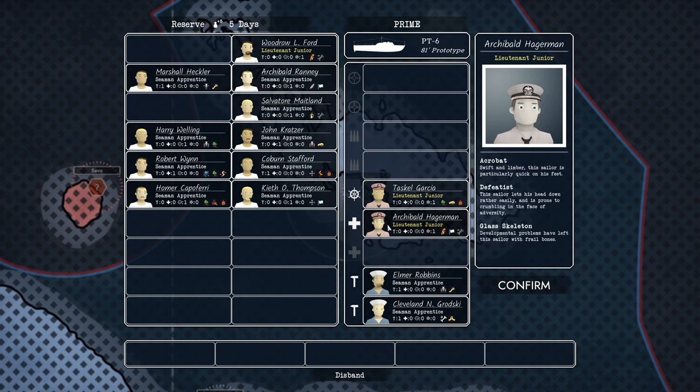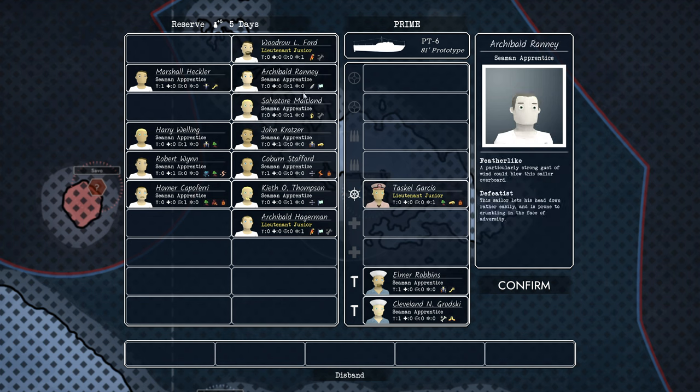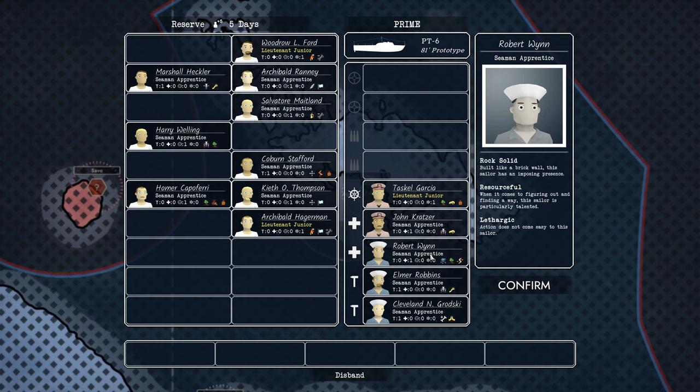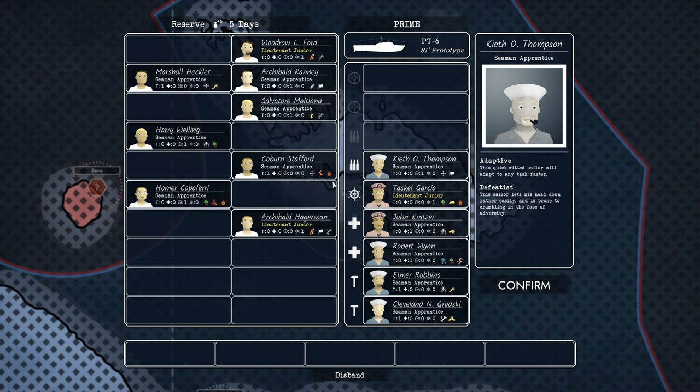We've got one medic here, Archibald Hagerman, but he's actually only really good at tailing the ship in my humble opinion. What we want is someone who's good at being a medic. This guy's a bit slow. Are there any other medics? This guy — a graceful soul, the sailor takes care to be a positive force on the boat. Sounds good to me. He's a medic. And we're going to have to take Robert Wynn because he's also a medic. So we've got two medics. Now we need some gunners — people who are good at shooting.